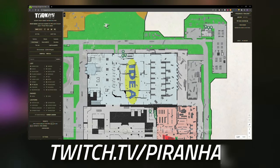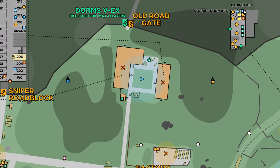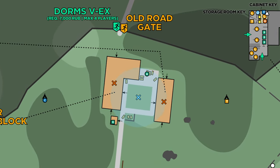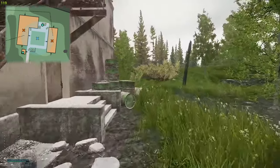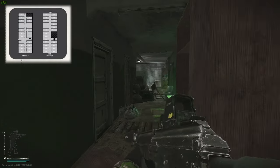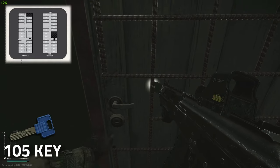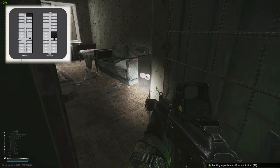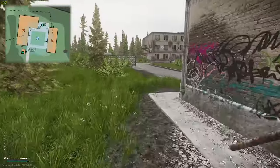We are now at the dorms building. On the right is the two-story dorms and on the left is the three-story dorms. We're going to enter the two-story dorms first through the side entrance. The first safe room is 105, and the safe is right here on the right-hand side.